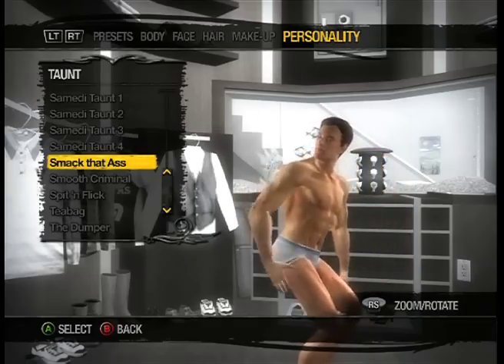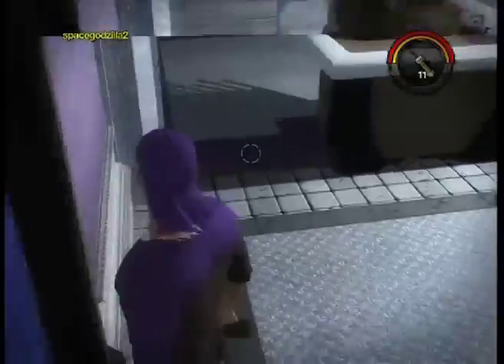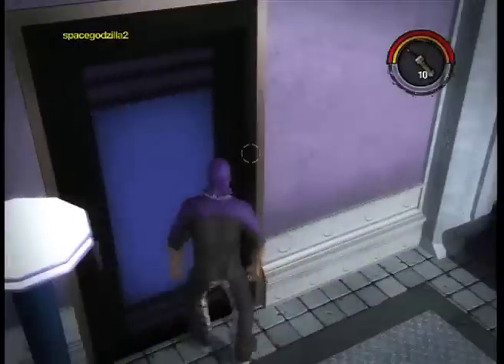Before you start a game, go to the plastic surgeon to set this as your taunt. The first glitch I'm going to show you guys is in the Saints HQ. Stand next to the door and throw a pipe bomb at the bar. Before the pipe bomb goes off, make sure to do the taunt. The force will blast you through the door.